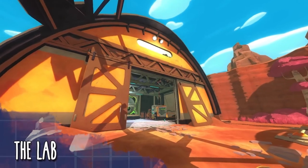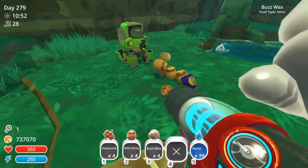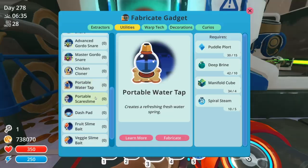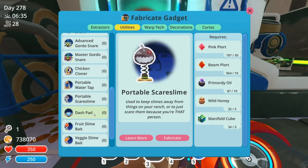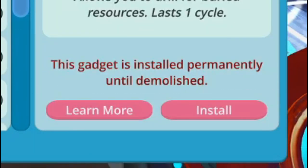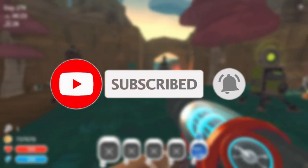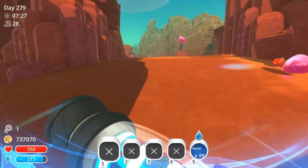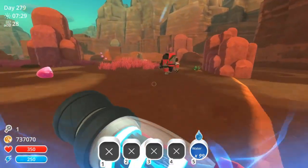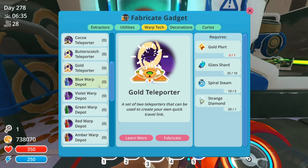Extractors are the collective term for buildings, called the lab, that are capable of producing slime science resources, which are necessary to construct other slime science gadgets. Extractors are a special class of slime science gadgets that are essential for building all other types of gadgets. Once placed, they cannot be picked up — only demolished.